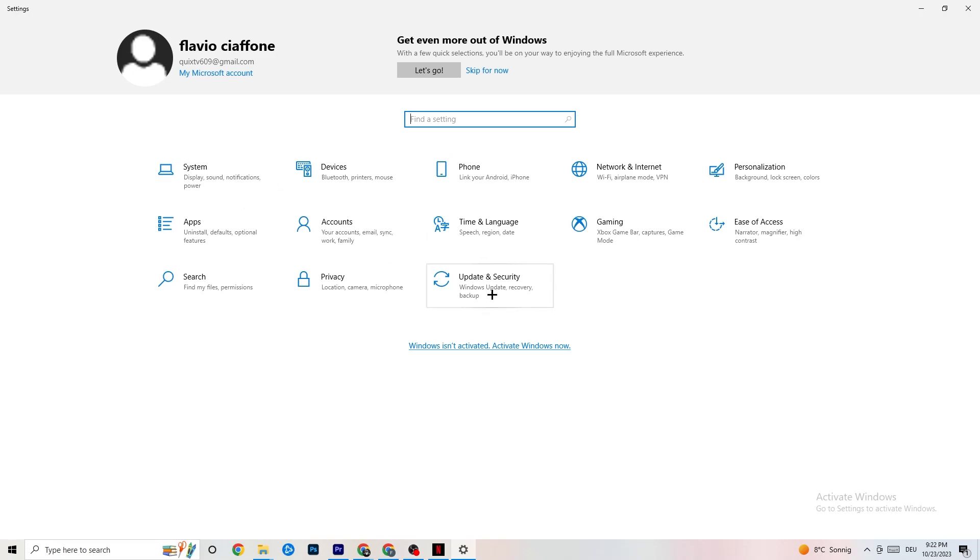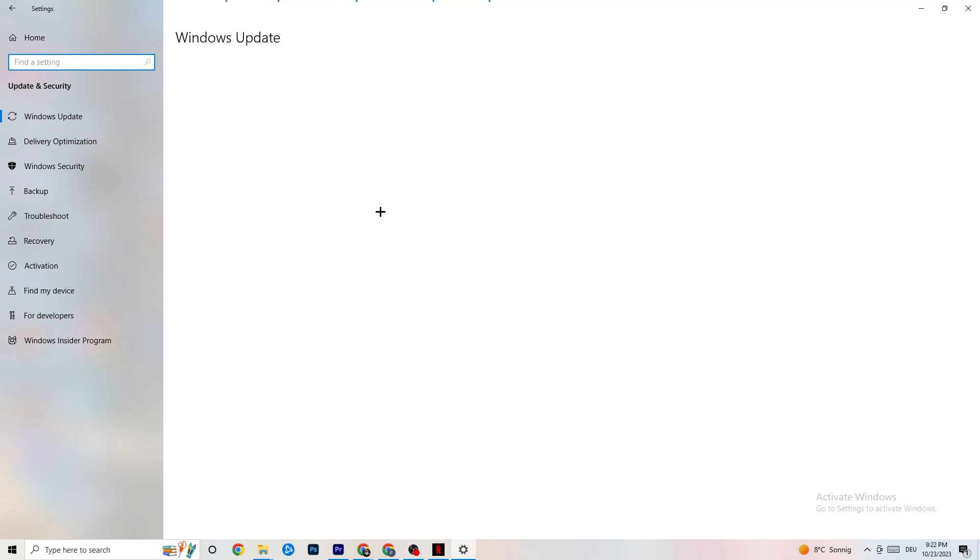Click on Update and Security, then stay on Windows Update. This might sound basic, but updating every driver on your PC will help a ton. Click Check for Updates — mine was last checked today. Some PCs don't have this automated, so do it manually. Update your Windows and you'll be fine. Afterwards, click on Troubleshoot.